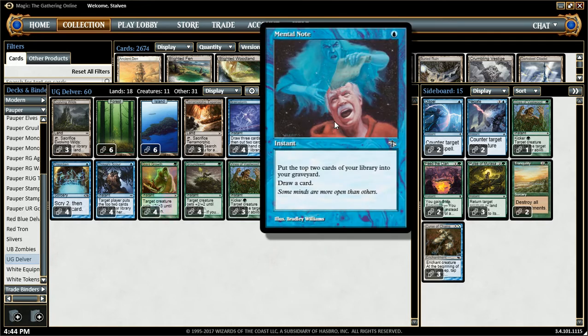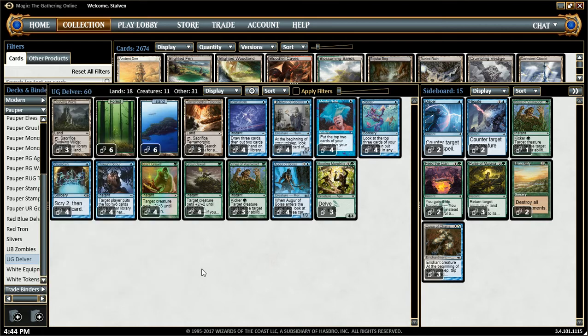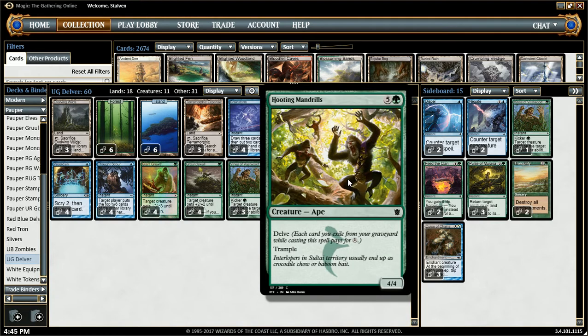Two other cards: Mental Note. It's a 1-mana instant — put two cards from your library into your graveyard and draw a card. Mental Note and Thought Scour are essentially the same thing. With Thought Scour, we get to target our opponent if we want, but we never really will — we'll always target ourselves. These cards replace themselves, but they also put items in the graveyard for our Hooting Mandrills to work off of.